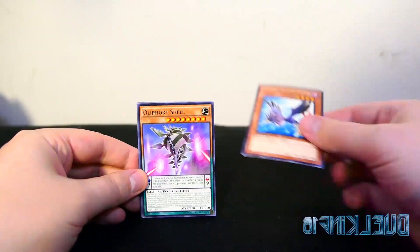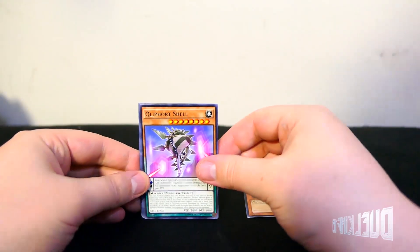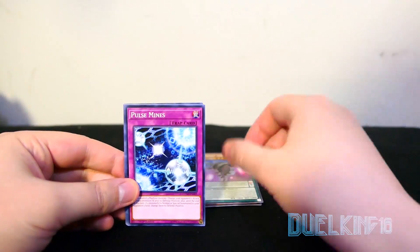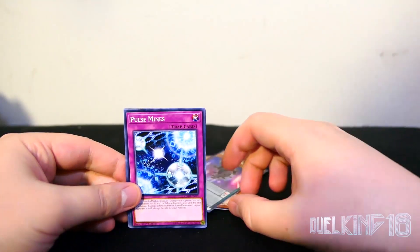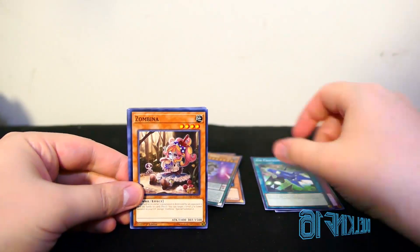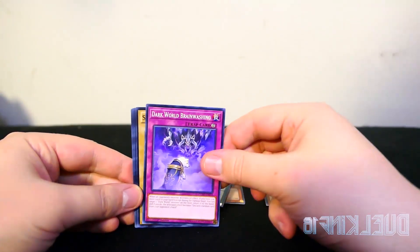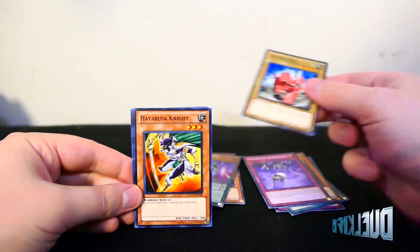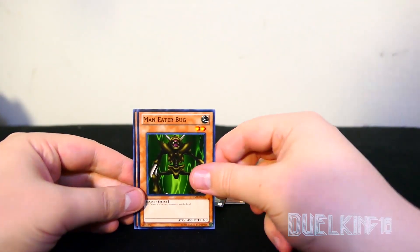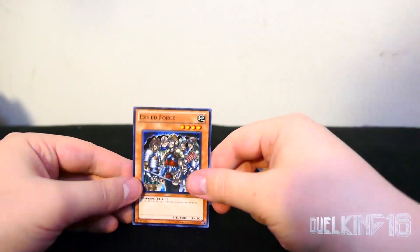Blackwing Kochi the Daybreak, Clifford Shao — wow, these are the first ones we didn't get that had a super, at least a super in it. Anyways: Pulse Mines, Aircracking Storm, Zombina, Dark World Brainwashing, Sabersaurus, Hayabusa Knight, Man-Eater Bug, and Exiled Force.